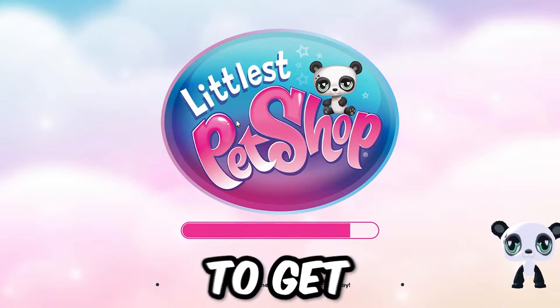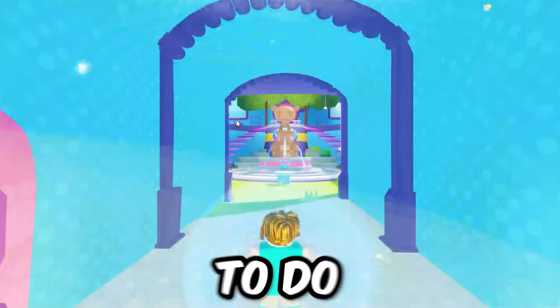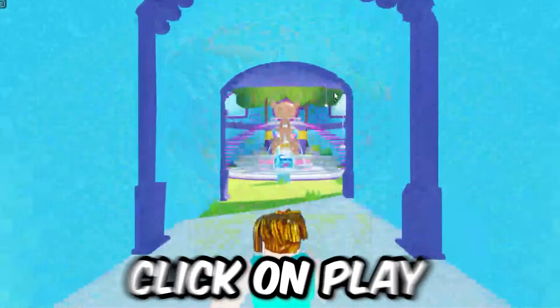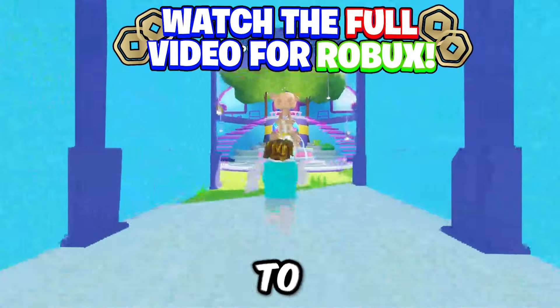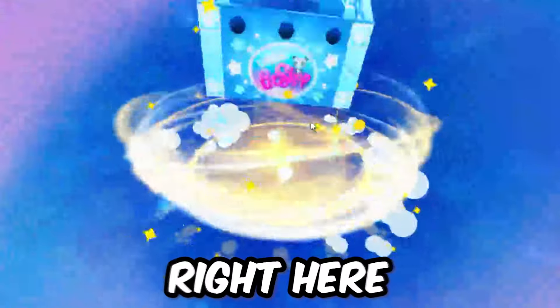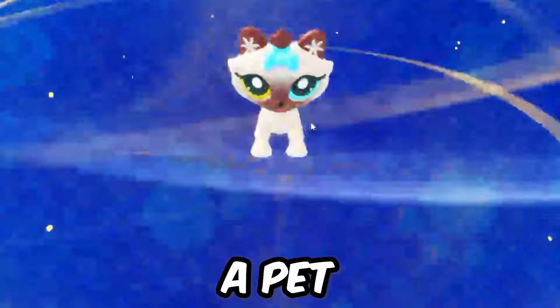The next item that we're going to get is on a game called Littlest Pet Shop. Basically what we're going to do once you guys join this game — you're going to click on play, and you guys are going to walk up here and basically just follow the tutorial. You'll be able to go ahead right here and unlock a pet.